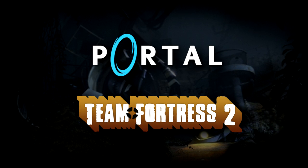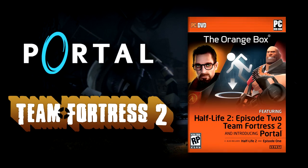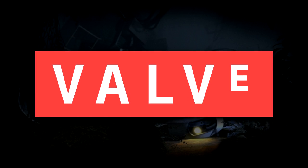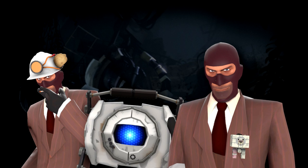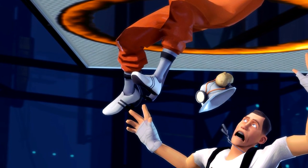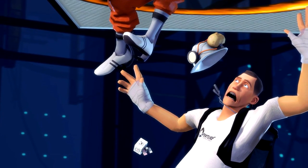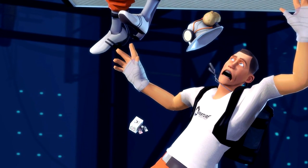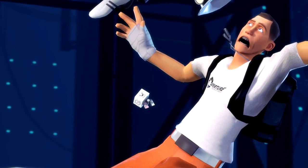Portal and Team Fortress 2 are closely entwined. They both originally released together as part of Valve's legendary Orange Box, and they are both developed in-house by Valve. But Portal-inspired hats, badges, and weapons aren't just thrown into Team Fortress because Valve happens to own that intellectual property — every Portal item in Team Fortress 2 has a reason to exist, a reward for doing this or a bonus item for buying that. Let's take a look at the stories behind all of TF2's Portal-inspired items.